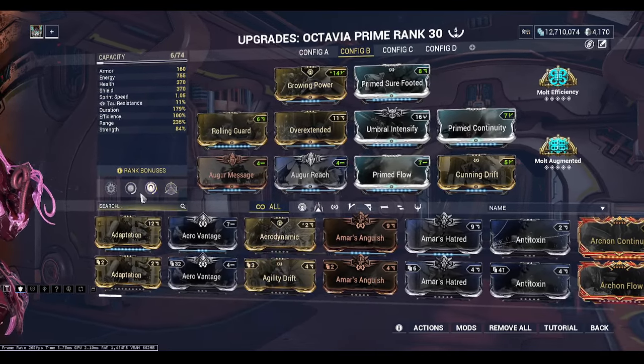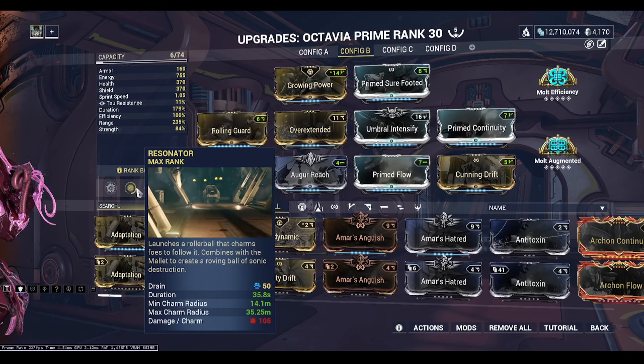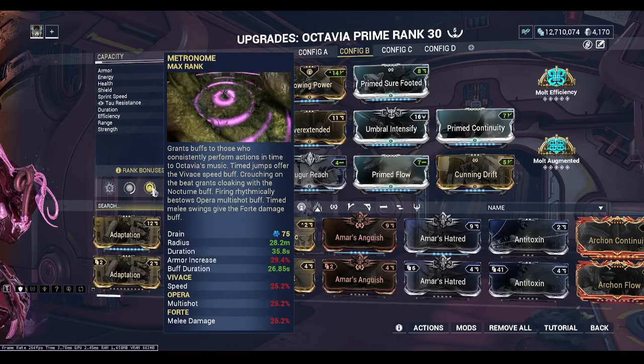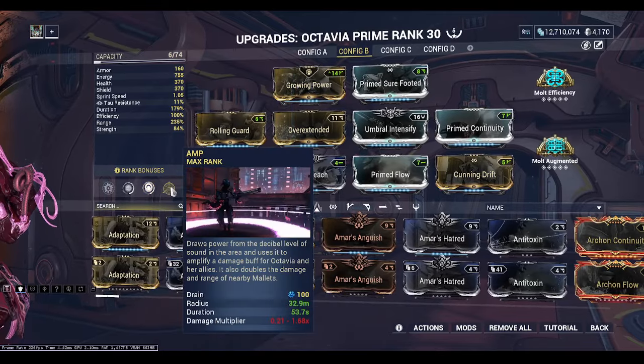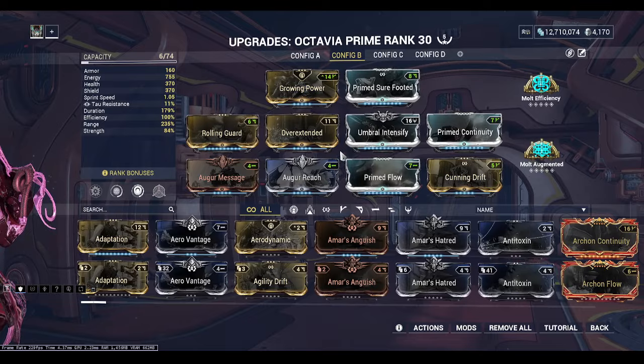With Octavia you really don't need to bring any weapons. The Mallet combined with the Resonator will kill every single enemy you run into. I was seeing damage procs into the hundreds of millions - on Corpus enemies I was sometimes seeing around 150 million damage procs.